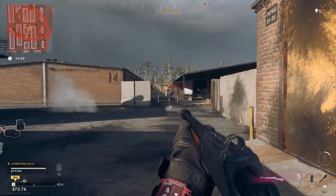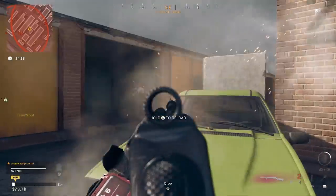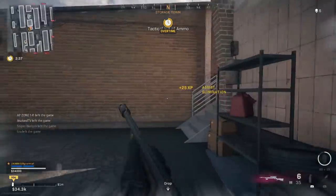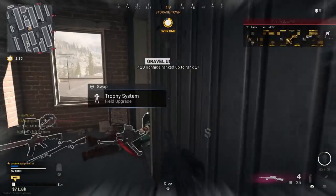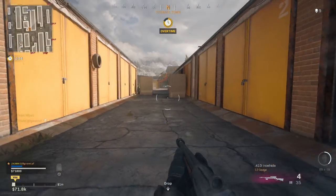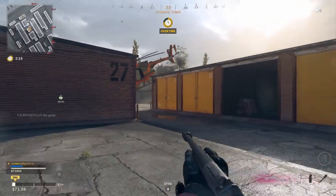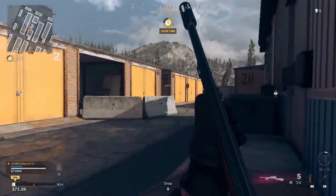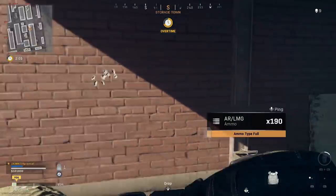I use the SOF Target Designator, which is contentious because lots of people swear by the Ember Sighting Point for shotguns. But even though you aren't getting as much range — only about 6% compared to the Ember's 11% — you aren't hurting your ADS or sprint-to-fire speed with the SOF Target Designator. The choice is yours, but I think the gun has enough range already, so I go for a little better mobility at the cost of slightly less range.